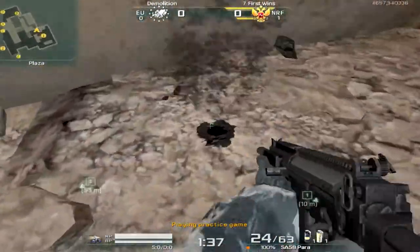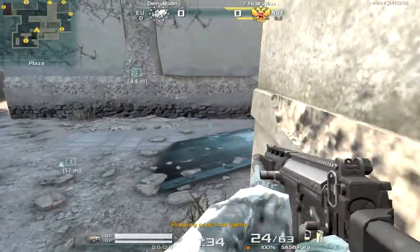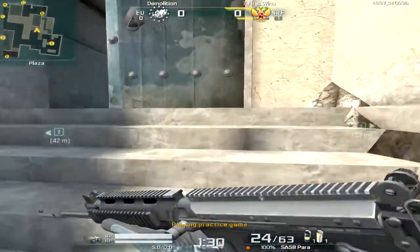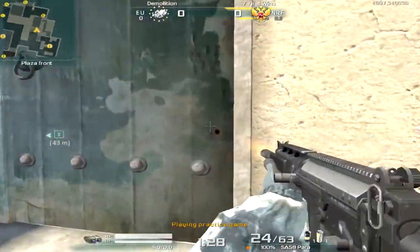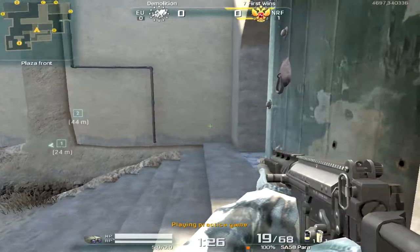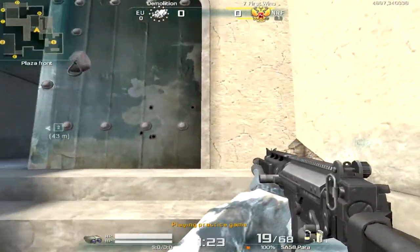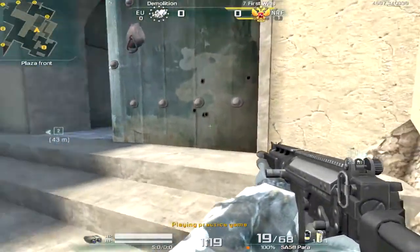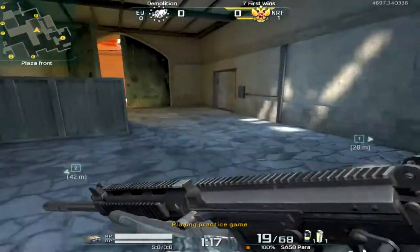Don't sit here either. If you're covering this site on a defensive outlook and window's already covered, this is a nice spot to sit. Sitting up here is a pretty aggressive play — you can be wall banged through here. Definitely watch out for this area; it has a high chance of getting rushed and you really don't want to be a part of that.